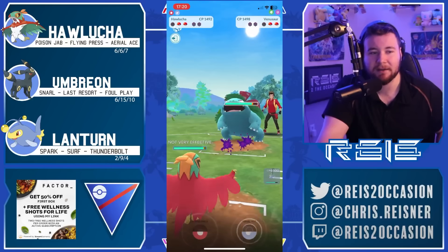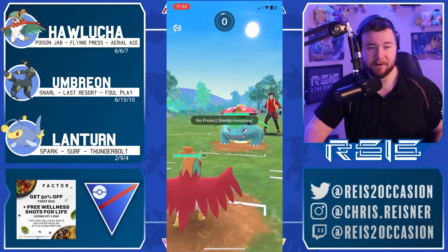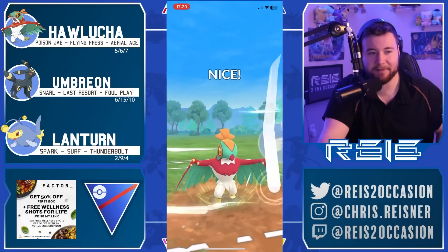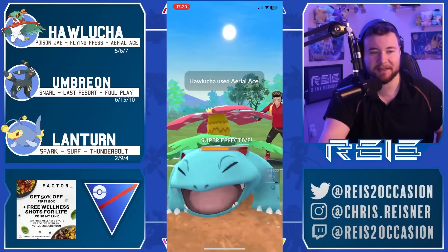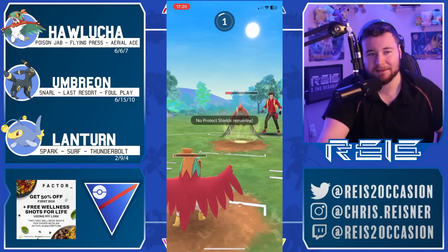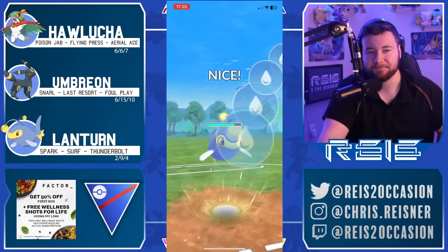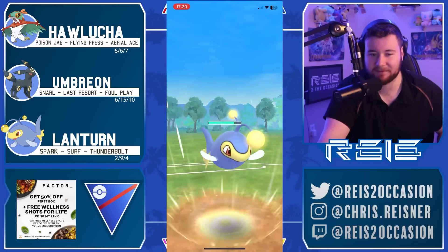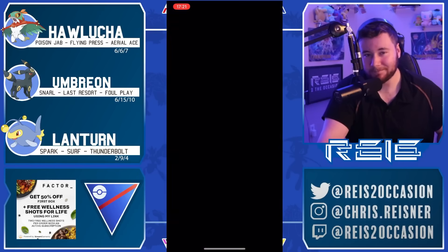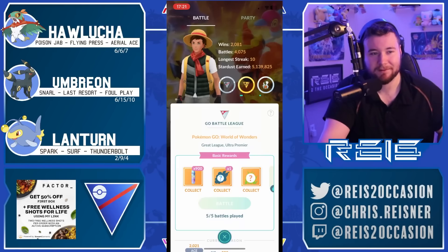In comes Venusaur - the quick swap. Because the Vine Whips are resisted you should live a Sludge Bomb no problem and get off the Aerial Ace. Sludge Bomb does a lot - it will live - getting a little greedy here, scaring me a little Mugiwara. We just want to get off this Aerial Ace. As long as we get rid of Venusaur we win the game, and Typhlosion is gonna be forced to throw. You already have energy on Lantern - Typhlosion would need to land two Brave Birds to knock out this Lantern, and it doesn't have that. The opponent quit!